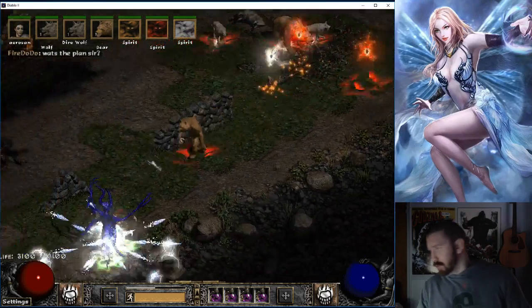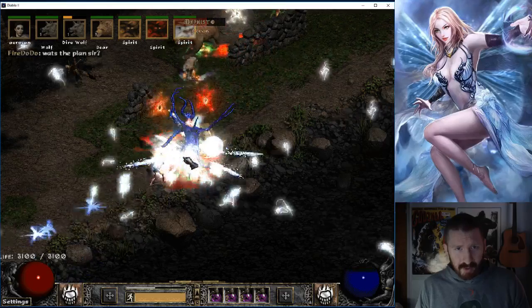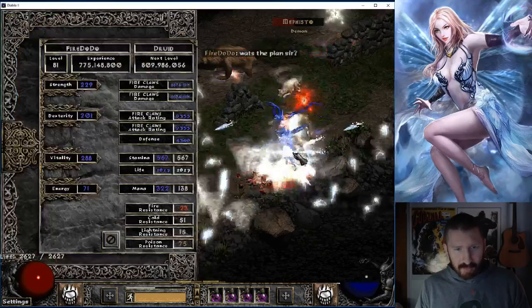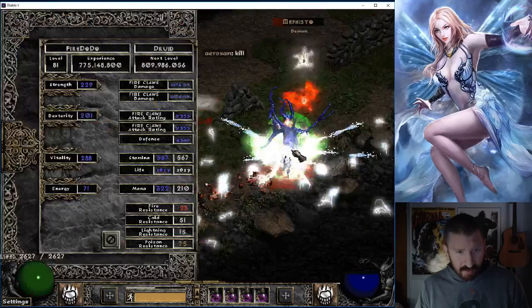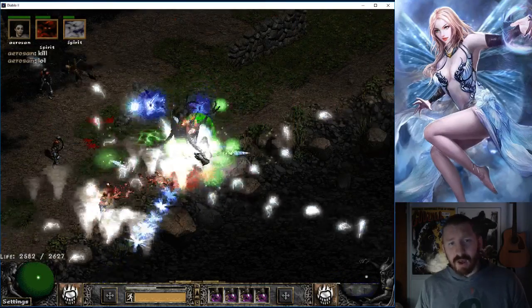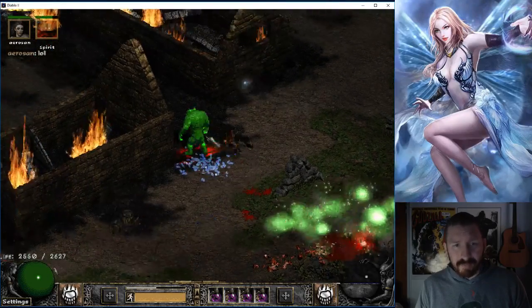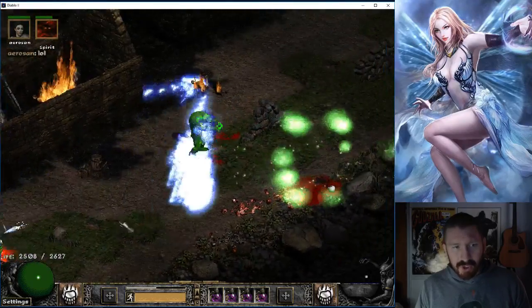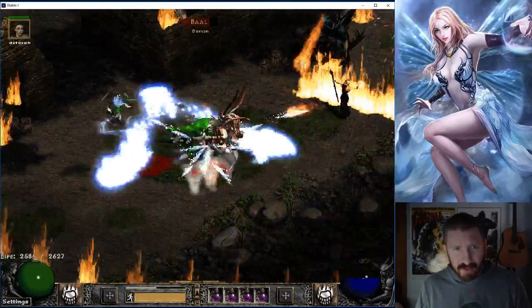We be running the Ubers. Good old Uber Mephisto. My light res sucks - look at this, 15. But somehow I'm still beating his ass. It's very important to have your light res stacked to oblivion when fighting against Uber Meph, which in hell equates to like 160-something.